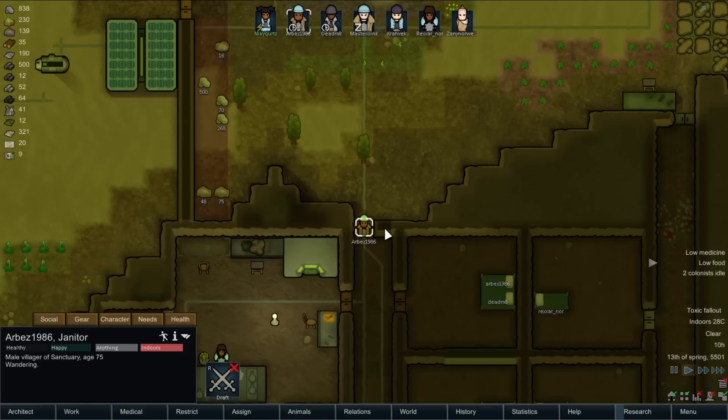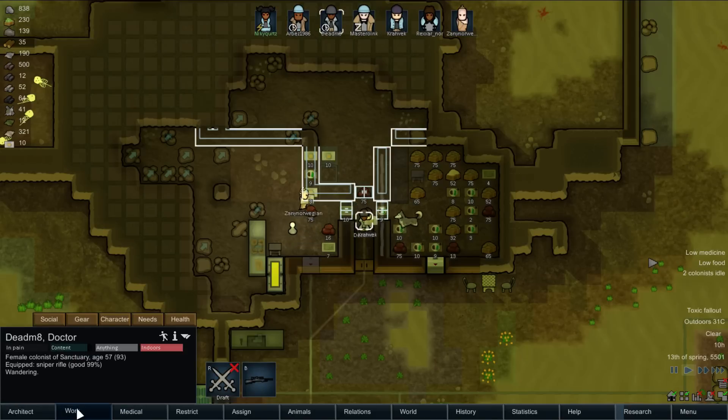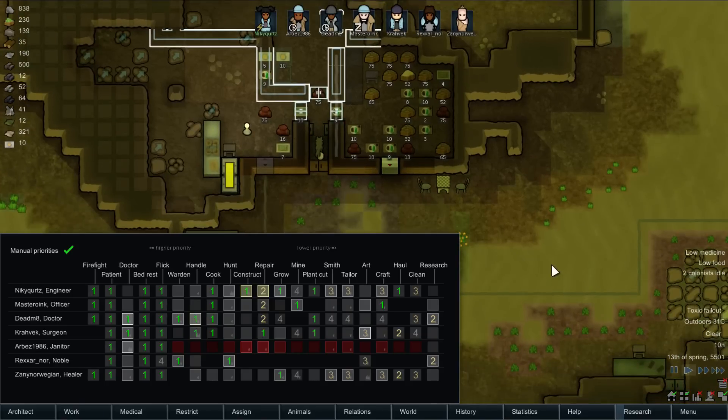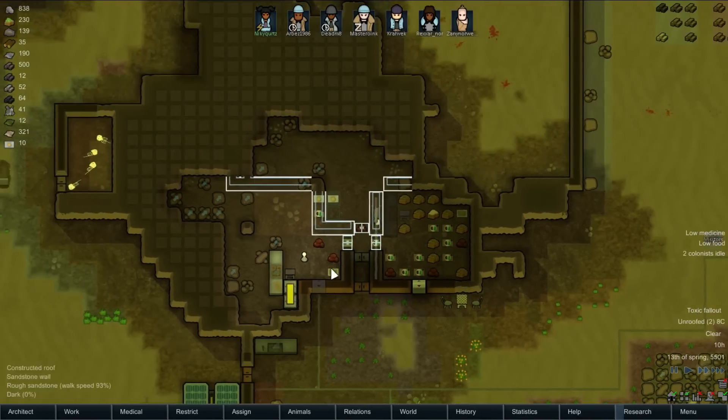Two colonists idle. Deadmate, why are you idle? Surely there's lots of things you can be doing. You can't mine, you can't haul. I guess the crafting is outside — that is kind of true.